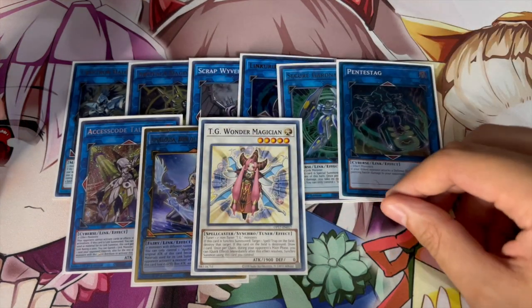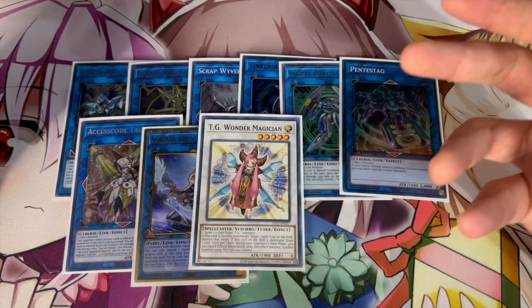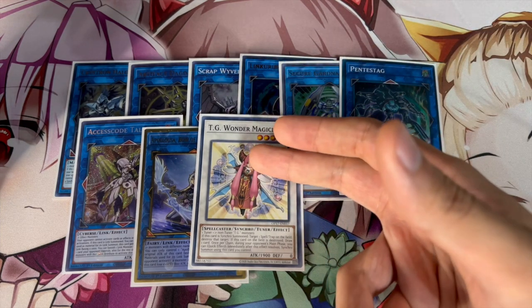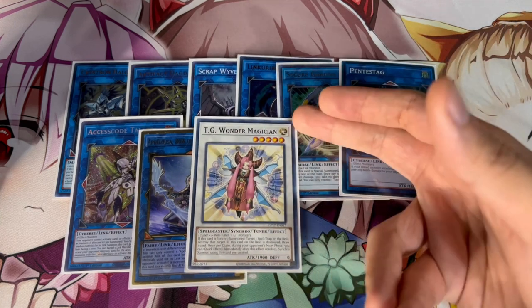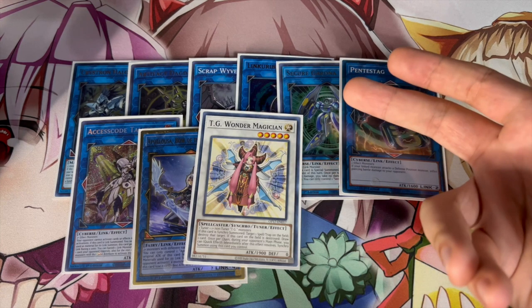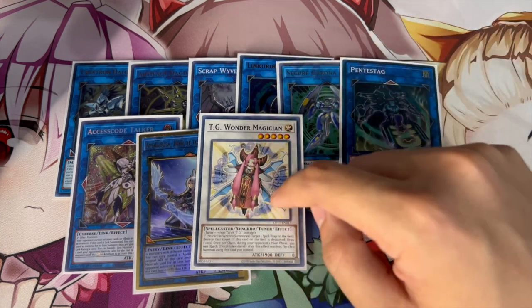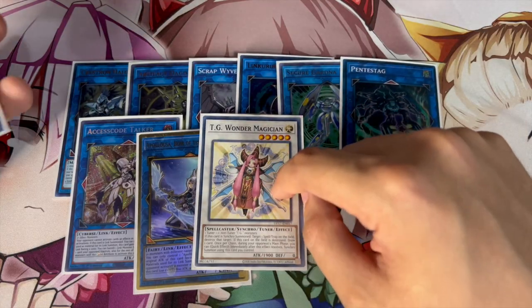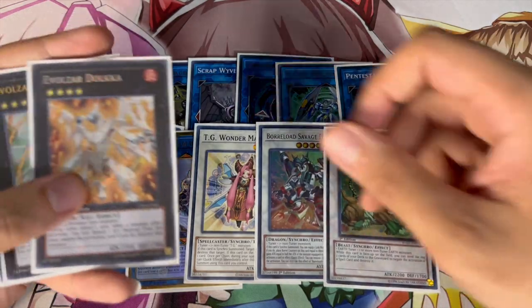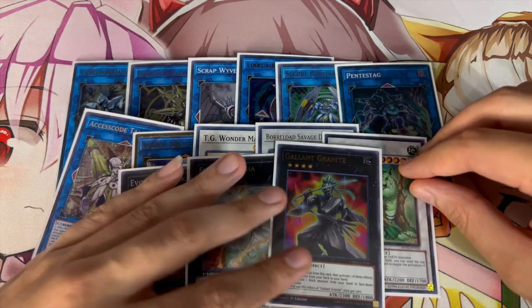For the synchros, we're playing one TG Wonder Magician — this is the card that makes the Halk combo live and it's insane. It also makes your Scythe dodge Imperm: when you summon Scythe and they activate Imperm, you can quick-effect TG Wonder Magician using it and Scythe to go into Baron, and your opponent missed the target because there's no more Scythe to target. It's the same thing if they go Imperm on Wonder Magician since you just quick-effect it. We're also playing one Borrelsword Dragon, one Nat Beast — you can make this in most combos — one Dolkka, one Laggia, and one Gallant Granite.